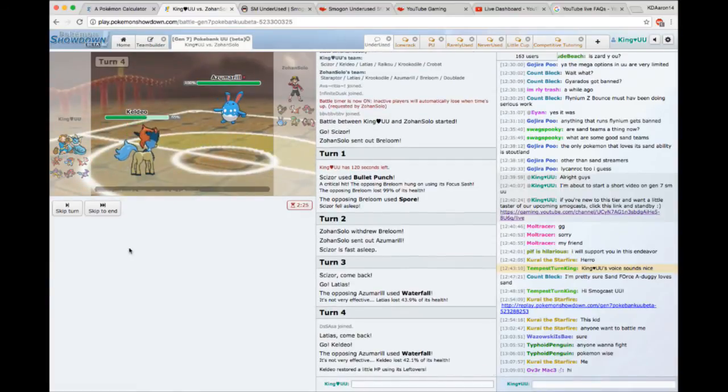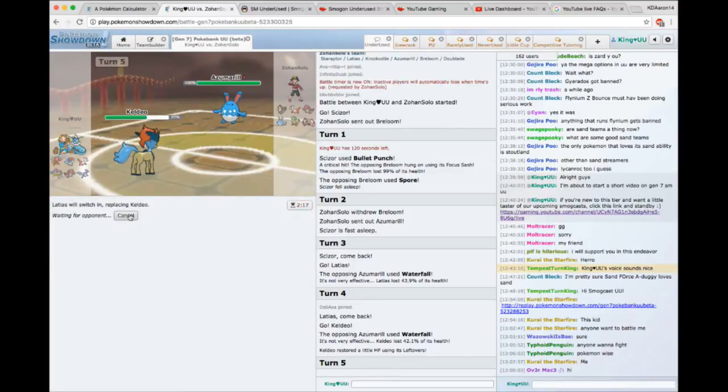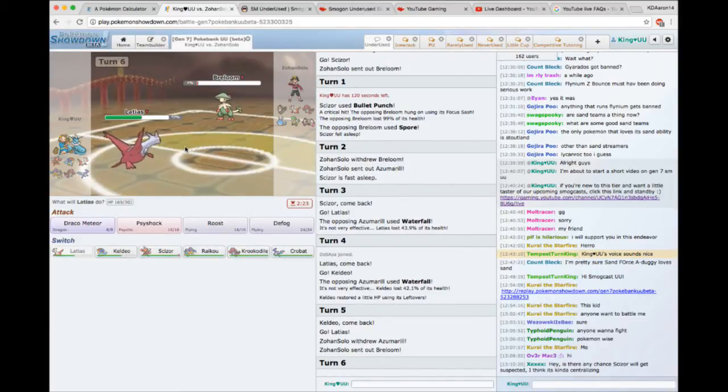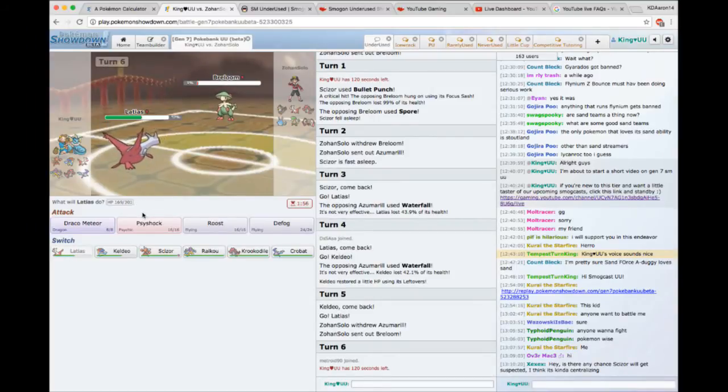A safe move here would be a Psyshock. I don't really want to predict too much in terms of doubles, but I know Crook and Azumarill switching are a huge possibility. So I'm just going to hard switch into Keldeo. This guy goes for another Waterfall. At this point I'm thinking okay, I don't want this to take more damage than it has to. So I'm going to hard switch again into Latias — otherwise we lose the point of running Substitute altogether. Right away, we see he hard switches — he was scared of getting Scalded.